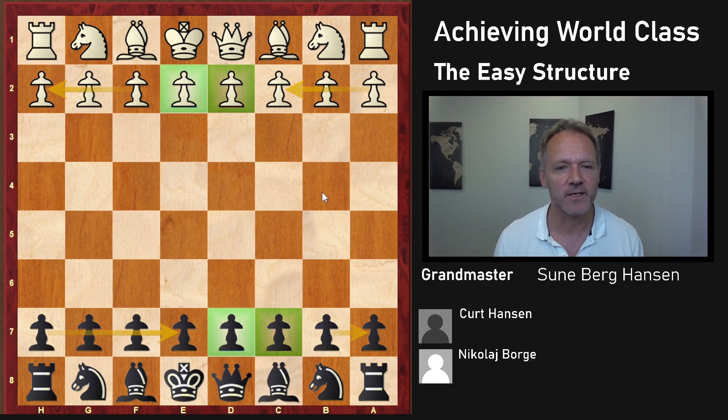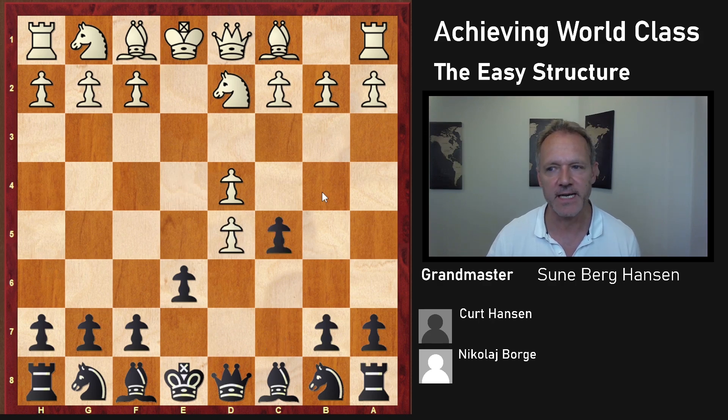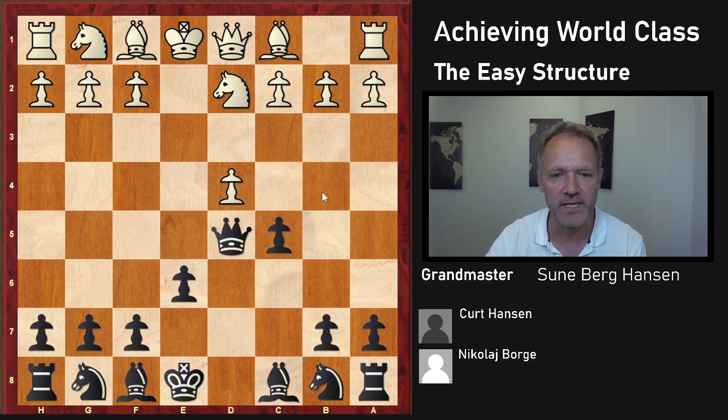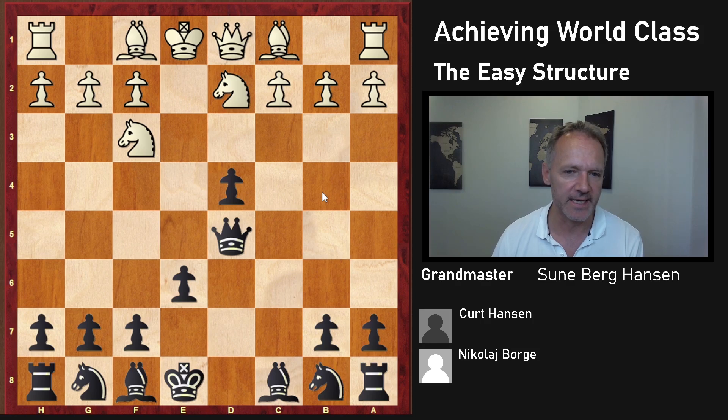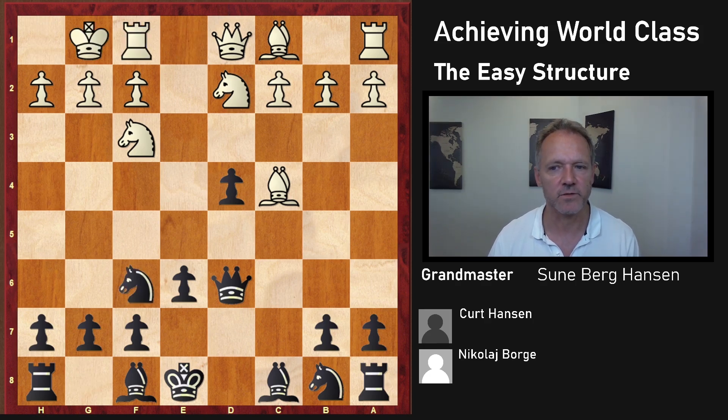This would be groundbreaking research at a very high level, and I hope we'll get contributions from those who've been following the IQP structure masterclass so far. Let's finish this video with a short but nice game where we see Black castle queenside — we haven't seen that yet. This is the French Tarrasch with c5, and exd, Qxd — one of the surest ways to get the IQP structure. I recommend this line for Black; it's quite good. This game was played in 1998, and back then Black played the queen to d6.